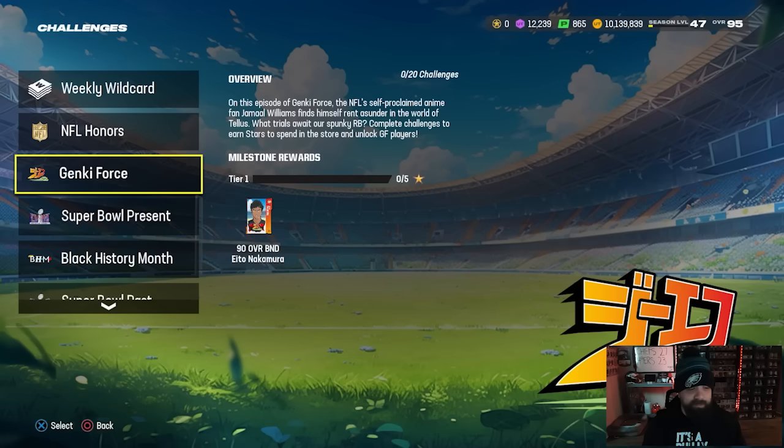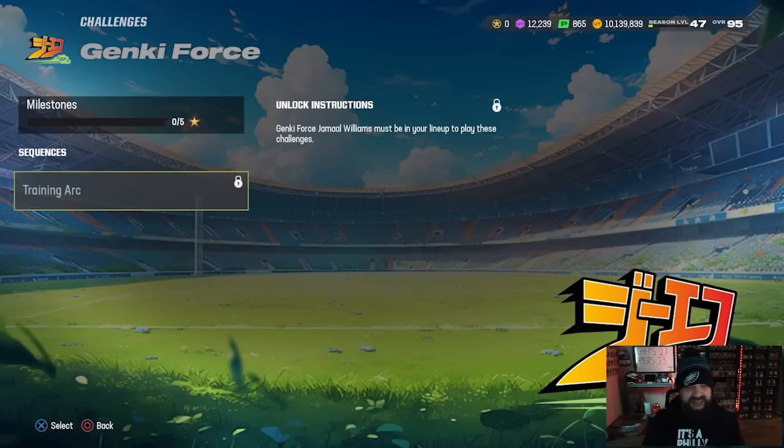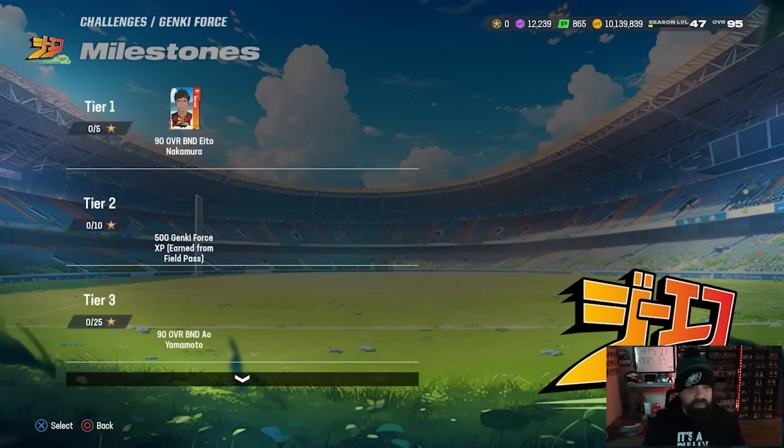It's very unclear if this is a multiple-part promo; they didn't say it on GMM but I think it's only going to be one part. In order to play through the solos you have to unlock the Gen Key Force Jamal Williams and put him in your lineup. The good news is that card is part of a welcome pack. There are also a bunch of 90 overall fictional created player cards that EA put into the game to go along with the theme of this promo.